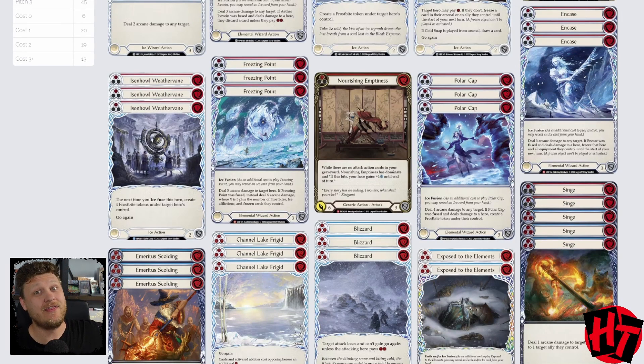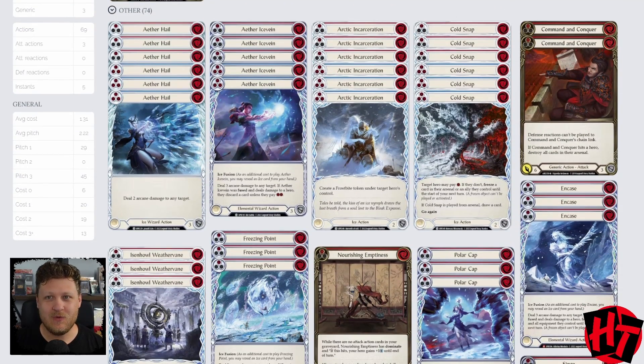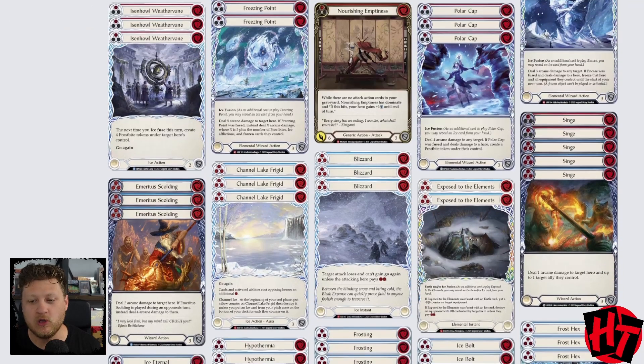Now let's dig into the on-hit disruption. We want to push damage and disrupt our opponent, so we can't just be making Frostbites — we have to offer some hit effects and put our opponent to task. The first card offering those hit effects is Aether Ice Vein. It's going to throw damage and put our opponent to the question of whether they can block it or afford not to block it. It combos well with things like Frost Hex — not only can they not block this, but now they must clear that Frostbite token. It turns on a lot of our Ice View stuff. Aether Ice Vein is our first on-hit piece of interaction.